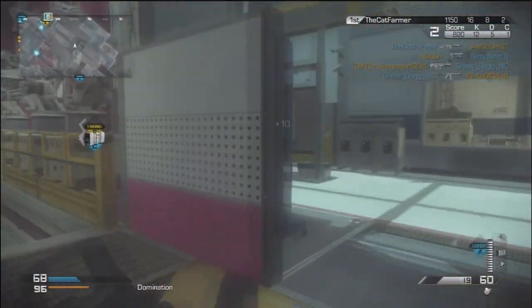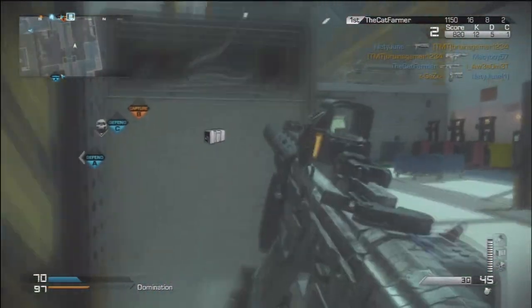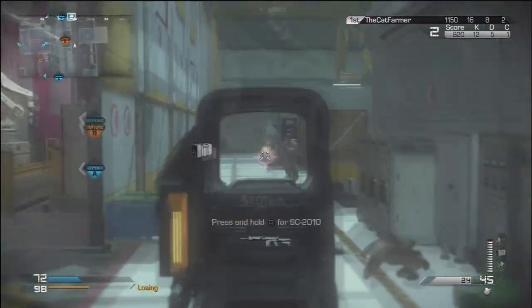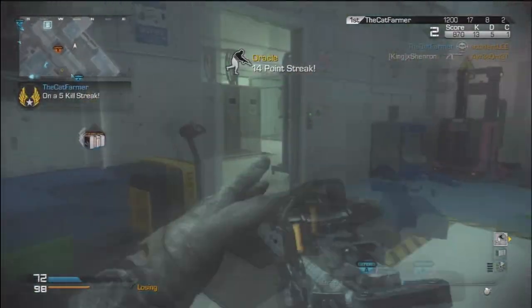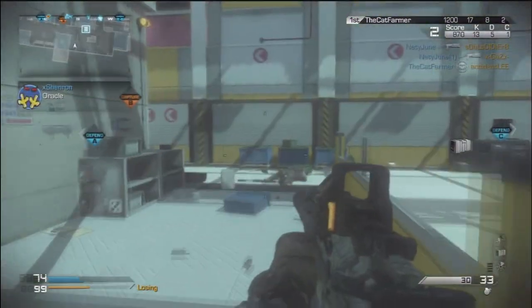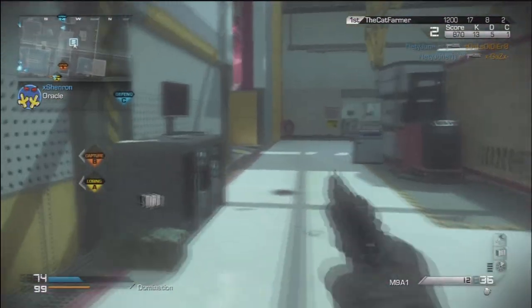My secondary is the Vector, and I have overkill for that. The Vector with a silencer is great, and this is probably one of the best classes if you're a camper. You have to have overkill to run both.